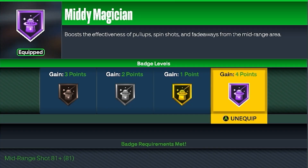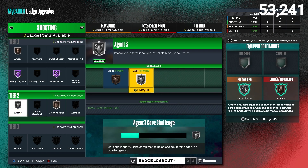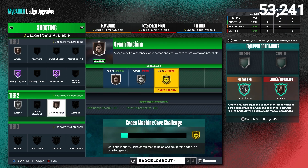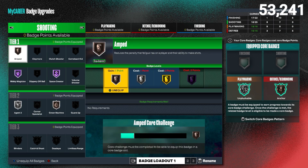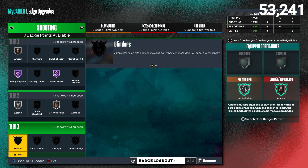With Space Creator you can really make those tough shot creator flashy shots, and paired up with Mini Magician you boost your mid-range shots — that's for mid-range pull-ups too. If you do a step back in the mid-range, not only do you have Space Creator but you also have Mini Magician. You only need a 73 three-point rating for Gold Mini Magician, or an 81 mid-range for Hall of Fame Mini Magician.